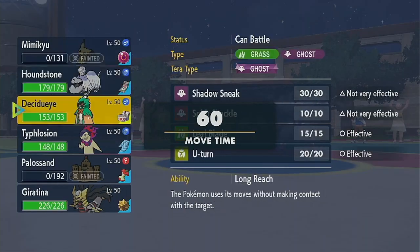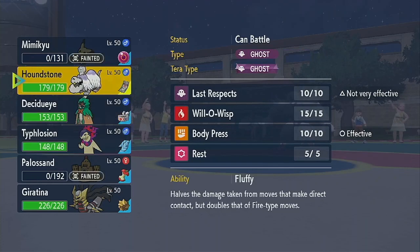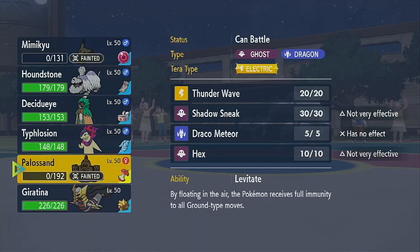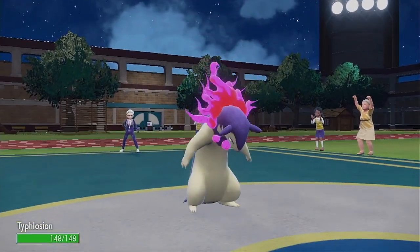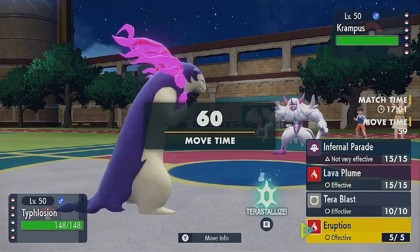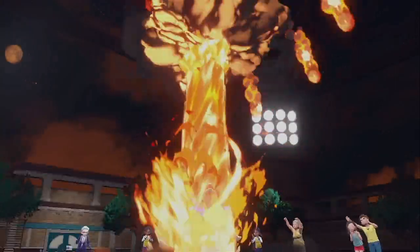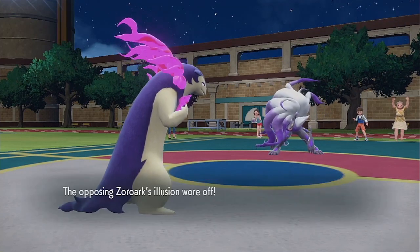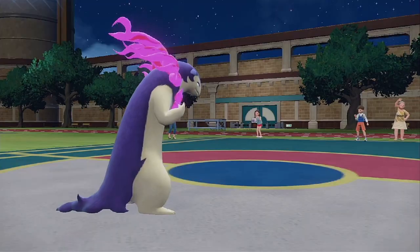We're just being really hard countered by this thing right now. You do absolutely nothing to it. There's not much I can do against the Zoroark — it really counters my team hard. So let's just go for the Eruption. It's most likely Focus Sashed. Oh, it's not. I've got a lot of catching up to do.